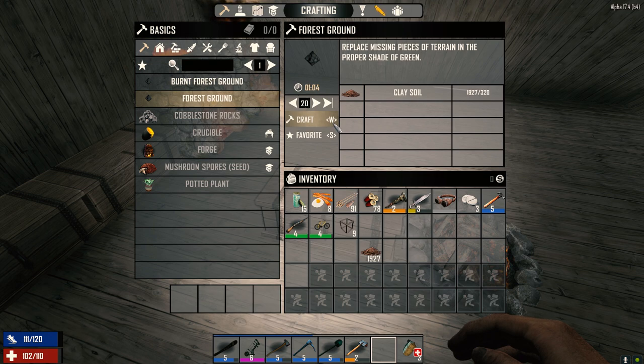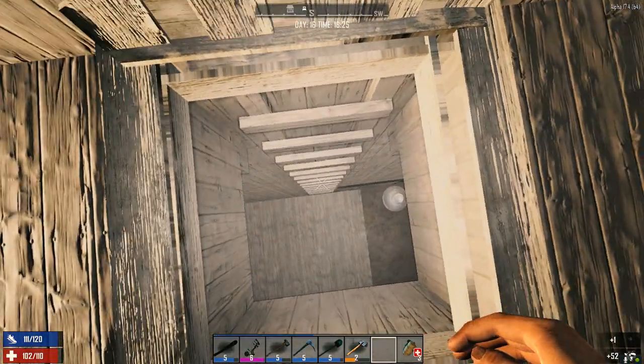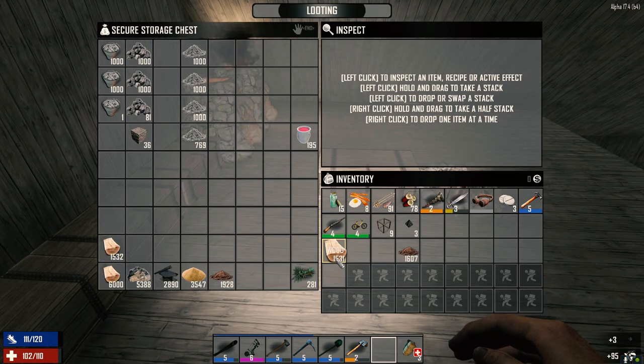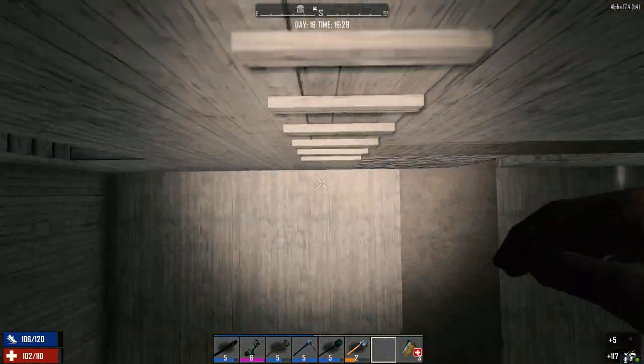Let's make a door — we need wood. What else do we need? Stone? I don't think so. Yeah, we'll make it nice afterward — I'll put cobblestone around it and stuff.